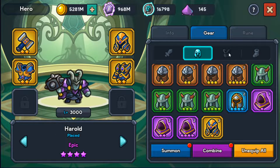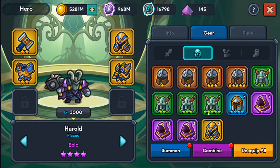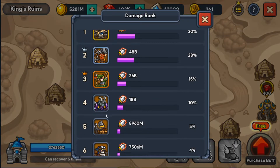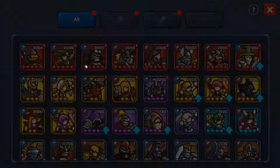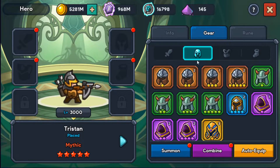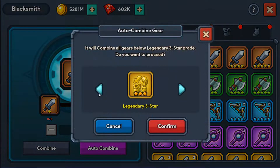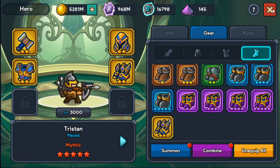Do we have enough? Maybe — yeah, we have one. If we combine one more set, let's see who is next. Tristan — okay, Tristan is going up then. We should have enough. Two-star, we can combine this for another two-star — more two-star. Okay, we should have enough for him. There you go. So this should be a good bump in damage for us.